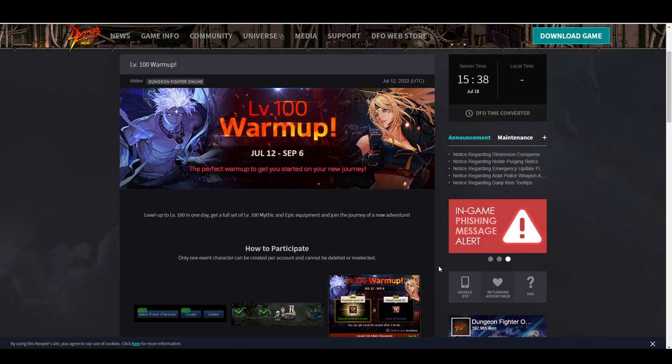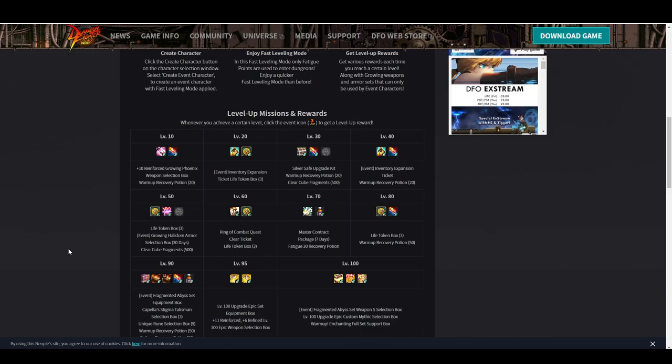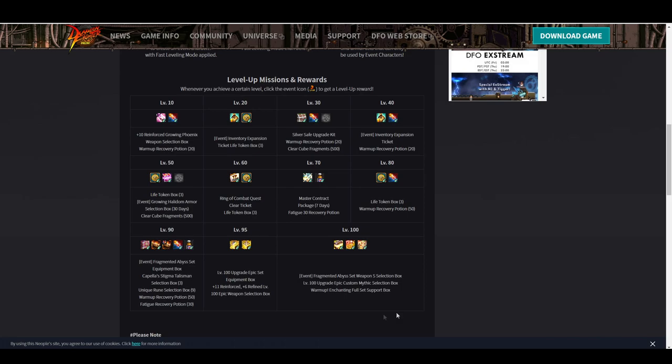The event we want to take advantage of is called the Level 100 Warm-Up Event. Basically every five or ten levels they're going to give you a bunch of new rewards and incentives to keep leveling and gearing your character. This might be overwhelming to new players as there's a lot of stuff, but I'll let you know what the best milestones are.